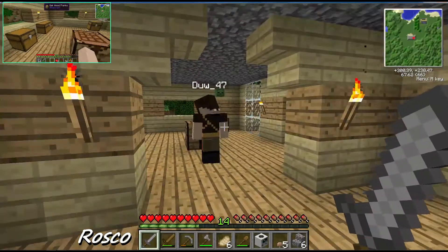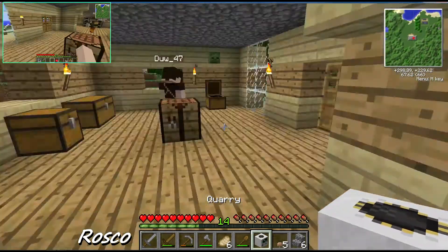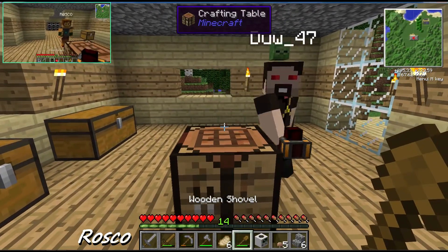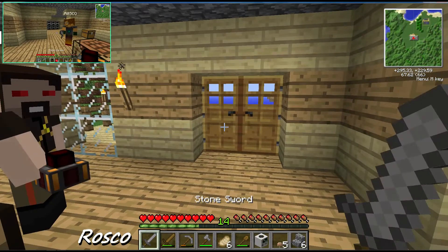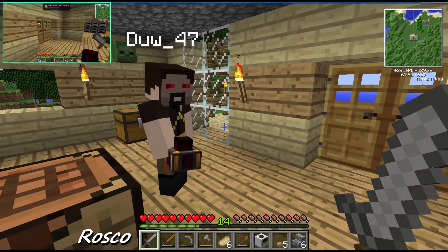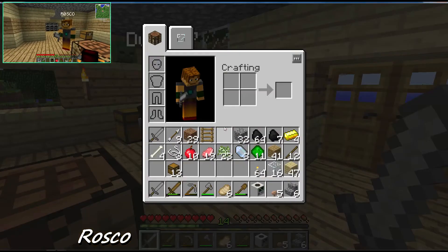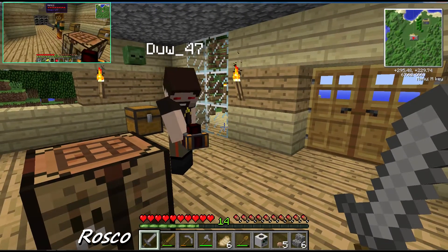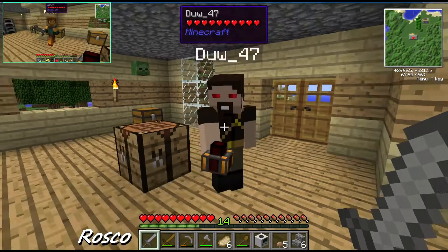Where's my steam engine? We've got a steam dynamo, yes. But I can't actually make my aquas accumulator because you used all the gold. There's four pieces left - oh man, I could kiss you.